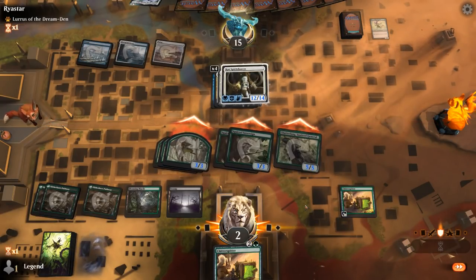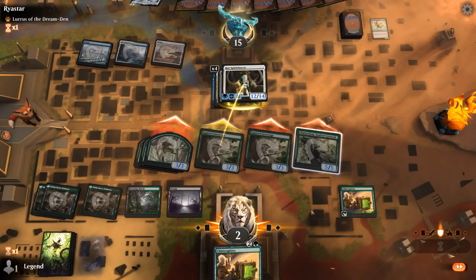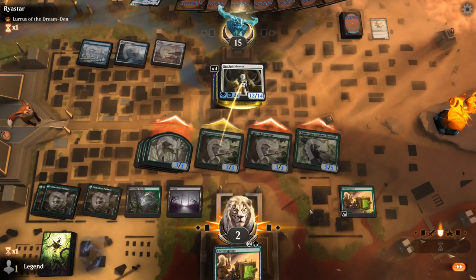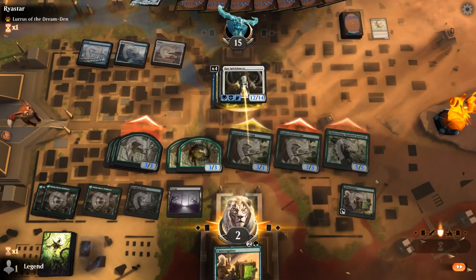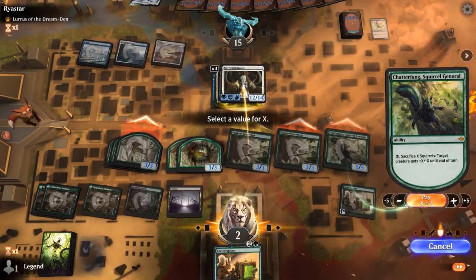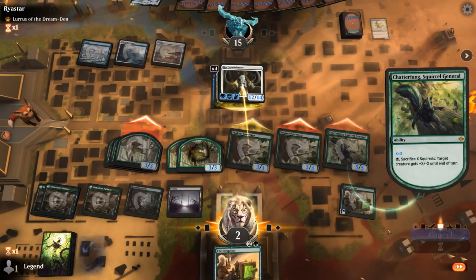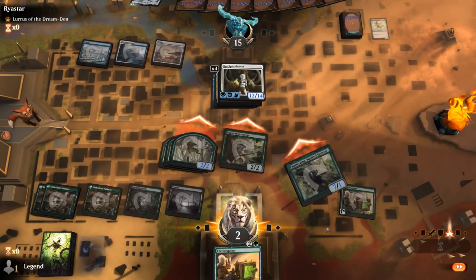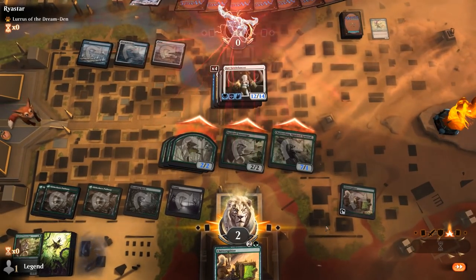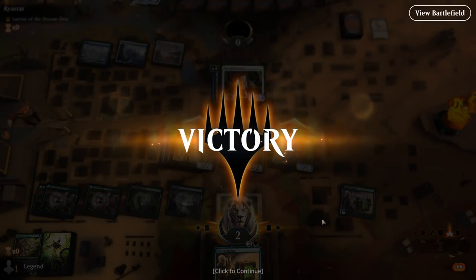We'll see how this goes. Opponent blocks the Sovereign. So we'll make a Squirrel which gets doubled, and then sacrifice 3 Squirrels to pump up Chatterfang. Our opponent doesn't gain any life, and we've got lethal. Very close game against Spirit Dancer — had our opponent not missed any land drops, we probably lose this one.